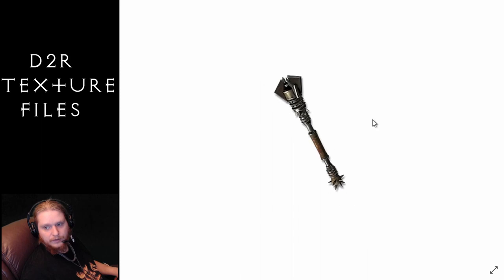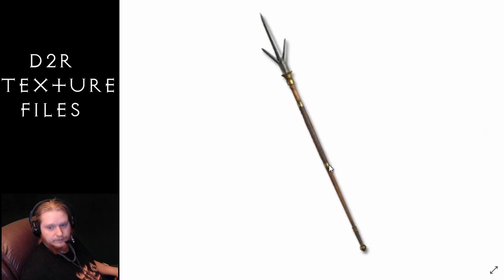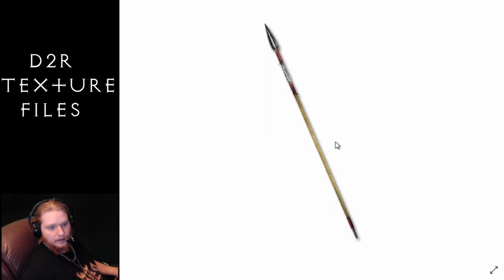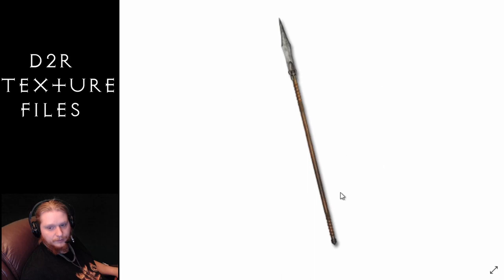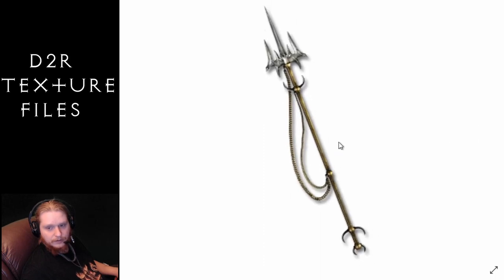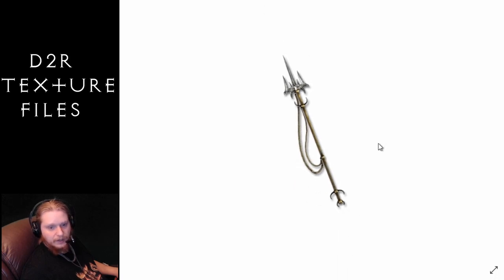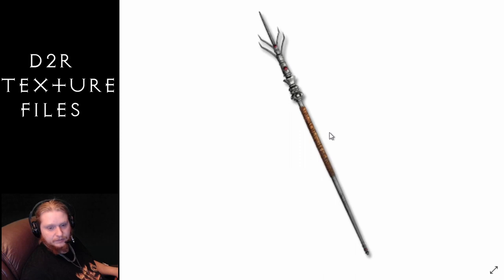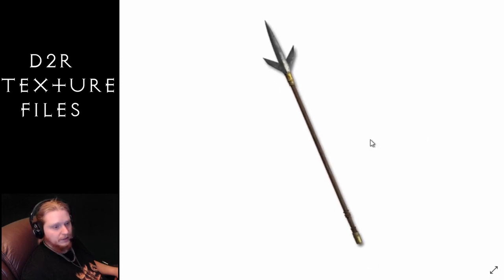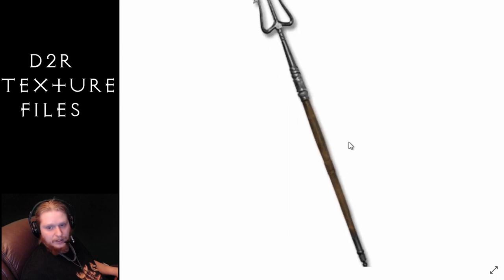Next is the spears — we have quite a few. First is the Brandistock, then the Maiden Pike which is Amazon only, and the Maiden Spear which is also Amazon only. Then just the Pike. Next we have a treat — one of the unique items, the Razor Tine, pretty cool looking, pretty awesome in my opinion. Then another unique, the Soul Feast Tine. The regular Spear, pretty cool. And then what I guess is the Spidum — I never did learn how to pronounce that — and finally the Trident, pretty cool looking too.